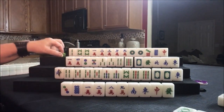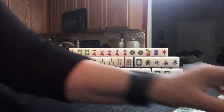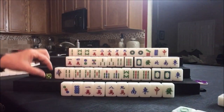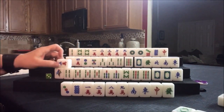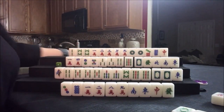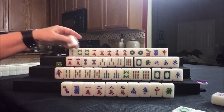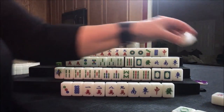Let's draw — one bam. That's not a keeper for them. Five crack — nobody can take it, so we're going to draw. One dot. We need one, four, seven, two, five, eight, three, six, nine. Let's discard the one dot.